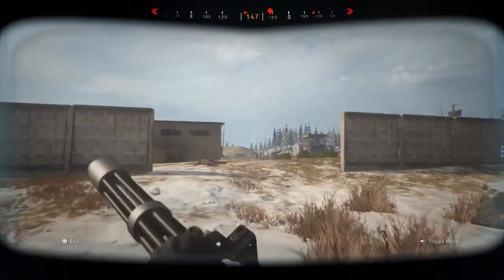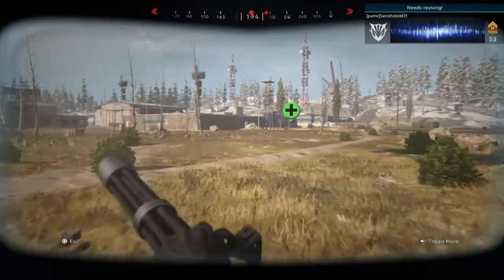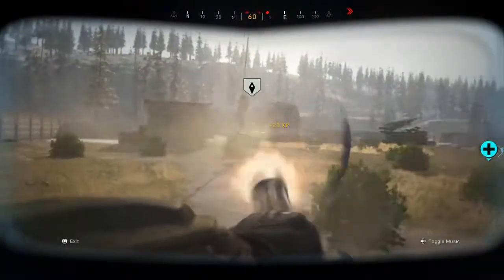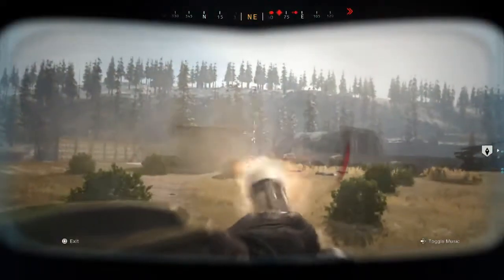I'm going to pop out my juggernaut suit to run the gauntlet to the airport tower. If a teammate's there and opens the warehouse where the tanks are, then I'll just go to the warehouse. If not, I'll pop out of the suit and open the warehouse myself. Here they're trying to stop me — they don't have a chance. If you're in a suit, you can easily go across this field here, because it is in the open.